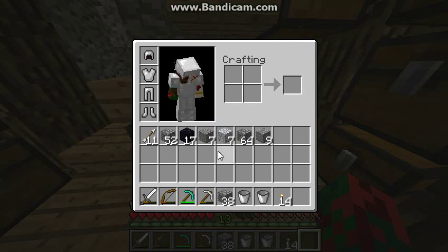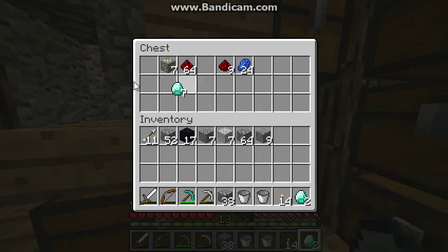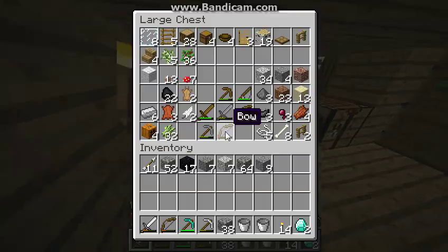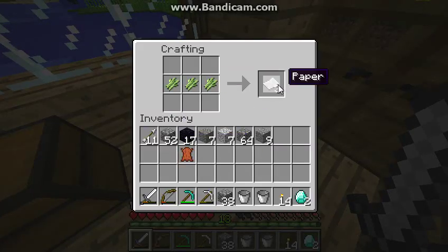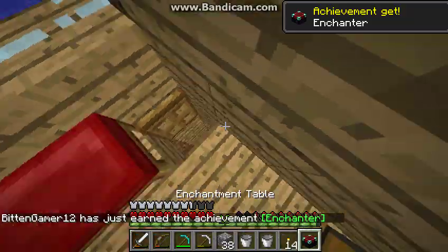I managed to get 17 obsidian, enough to make a portal so we can go into the Nether as well. I'm just going to take two diamonds because that's all we need for the enchantment table. I'm going to make a book — do I have paper already? No. One, two, three makes three pieces of paper, and that gives us a book. Then we craft it all together — ding ding ding — and now we have an enchantment table!